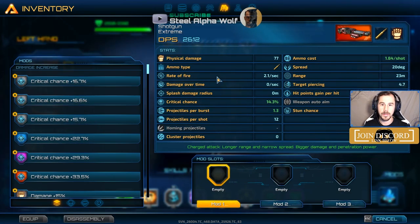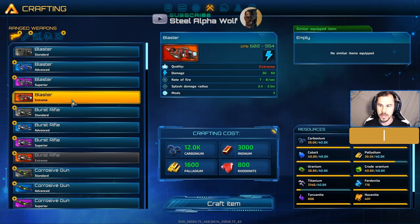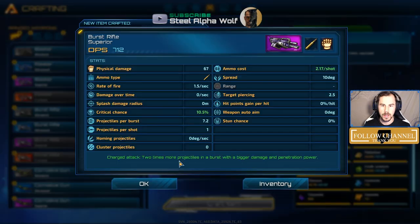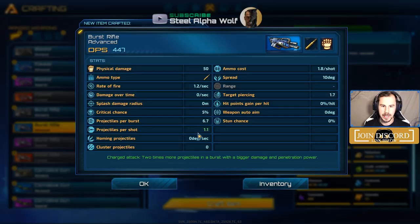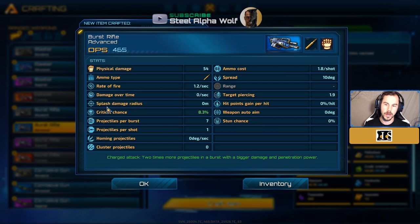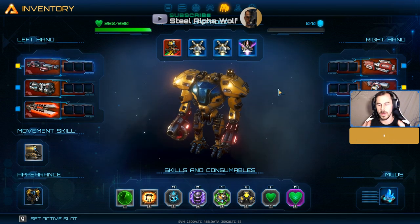Another really important thing about mods and stats: every time you craft, there is a random roll of potential bonuses. What's shown in green are things that aren't part of the standard weapon and came out of that particular craft. For example, crafting the same item can yield different bonuses each time — projectiles per shot, critical hit chance, and so on. So every time you craft an item the roll changes.